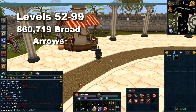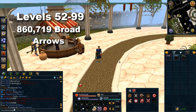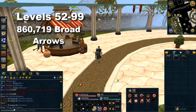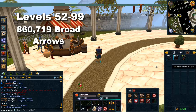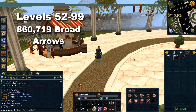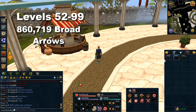Last but not least, the second fastest and probably the best method of training fletching in the game is broad arrows. You have to unlock the ability to make these from any slayer master — it costs 300 slayer points and only requires 52 fletching. The reason these are so good is you make them extremely fast with great XP — about 550k to 600k XP per hour, one of the fastest skilling methods in the game. However it is extremely expensive, usually about 9 GP per XP, meaning getting to level 99 from 52 would cost anywhere between 100 to 150 mil depending on prices. I would only recommend this method if you can afford it because it's very enjoyable and just extremely fast.